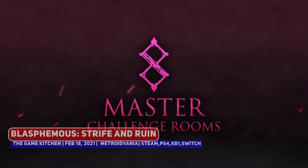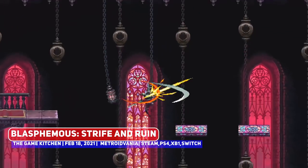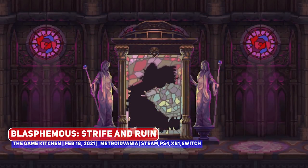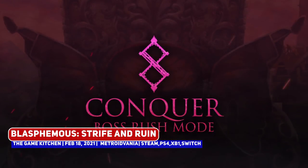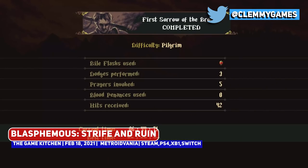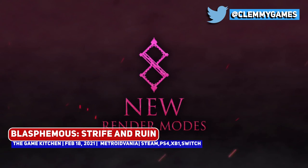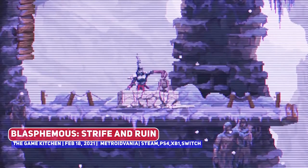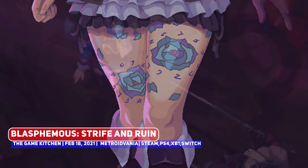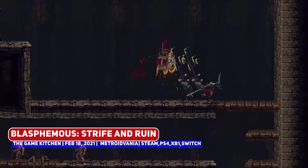I cannot believe that I missed Blasphemous: Strife and Ruin when covering big content patches of February, but in one of the most intriguing crossovers, Miriam from Bloodstained: Ritual of the Night makes an appearance in the land of Cvstodia. This adds new hidden challenges where you must find the crystal shards to return her to her world, and in addition to the usual balancing changes and new abilities, they also add a boss rush mode and a delightful 8-bit retro area as well. I love how well this has done, and I'm really curious to see what's next from these developers.